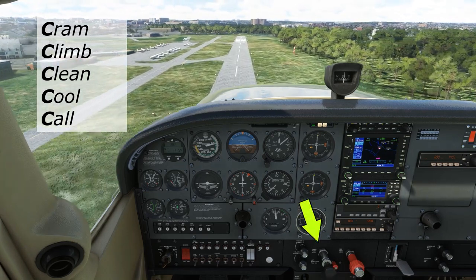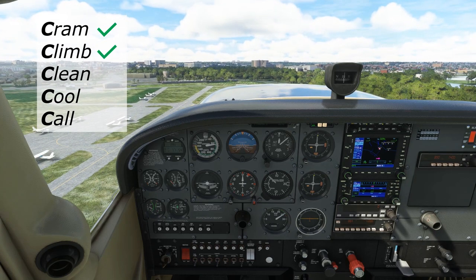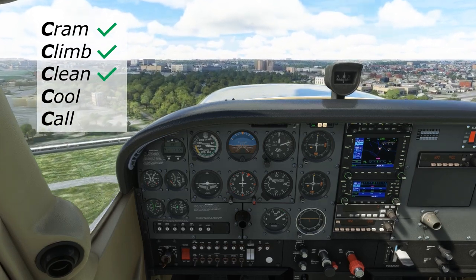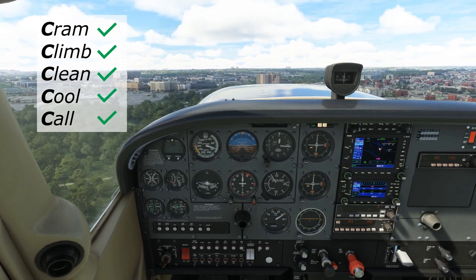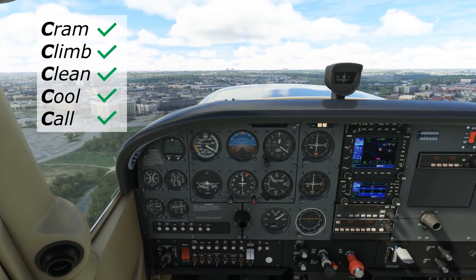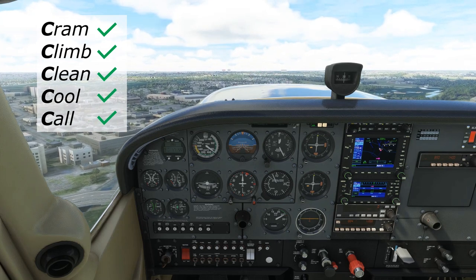The first is Cram — we'll cram the throttle to full power, though it'll really be more of a gentle cram. We'll then establish a Climb by pitching the aircraft for a good climb attitude, though as we'll see, this probably doesn't mean pulling back on the stick. Next, we want to Clean our configuration. Here in the Skyhawk, that means taking out one notch of flaps at a time. In other aircraft, it could also mean retracting the gear or air brakes. Notice we're going to leave 10 degrees of flaps in for now. Next, we'll Cool — this could mean turning carb heat off or opening cowl flaps, depending on what we're flying. Finally, we'll Call: announce our go-around on the CTAF or tower frequency, and be ready to state our intentions and get instructions. We'll retract the last notch of flaps only when we're at a safe altitude. Notice the sink that results from this retraction — we really don't want to experience that sink until after we've established a stable positive rate of climb and have gotten a few hundred feet of altitude beneath us.